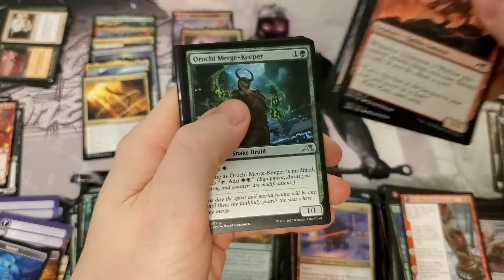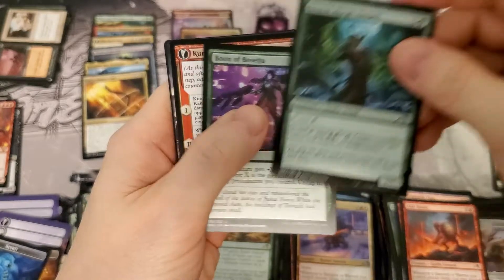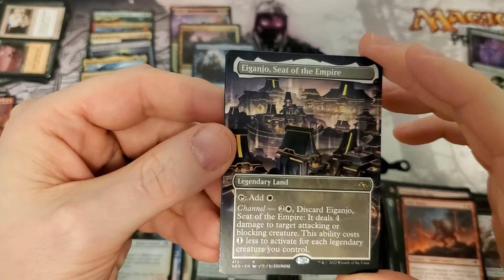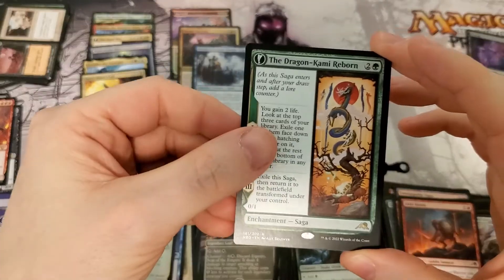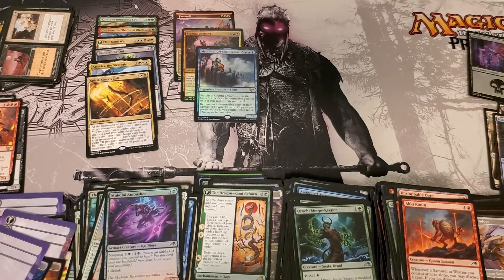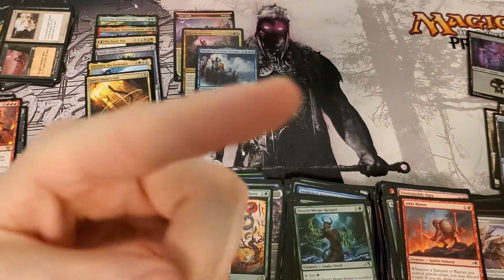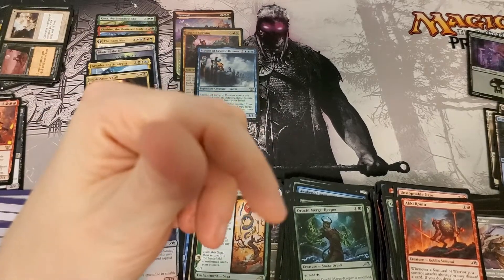Alright, last pack of the video — looking for some spice, I think I see some spice back there. Uncommon... Iganjo — there it is! A very nice showcase Iganjo. And a Kami — nothing else. Not a bad box overall. I think it's probably going to come in around what we've been getting. So until next time guys, be kind, and as always thanks for watching — I hope to see you across from the game table, but until then let's open some more boxes and I'll see you tomorrow.